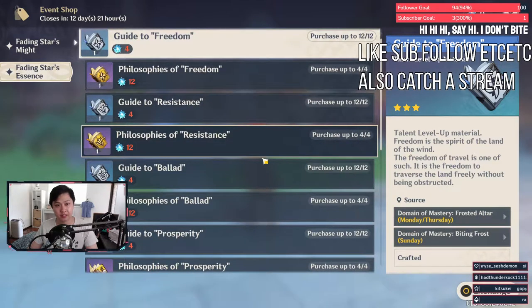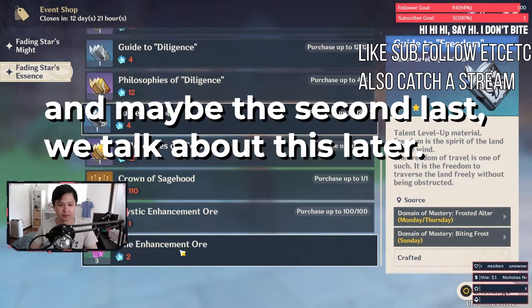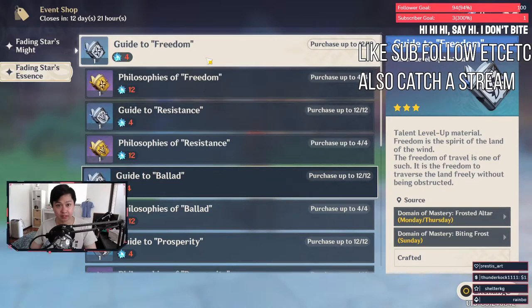From a pure efficiency perspective, everything in the shop is worth it — obviously except for the last one, because the last one always seems to be terrible. Getting these books from the shop is more resin efficient than getting them via the normal way, through the domains at AR45.